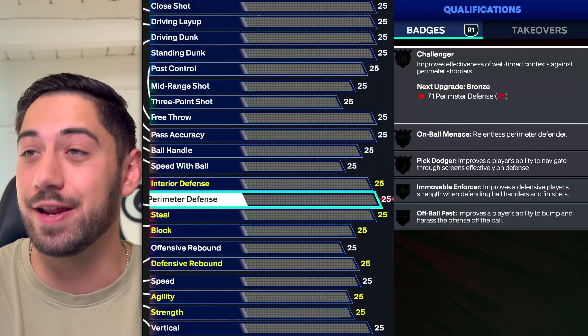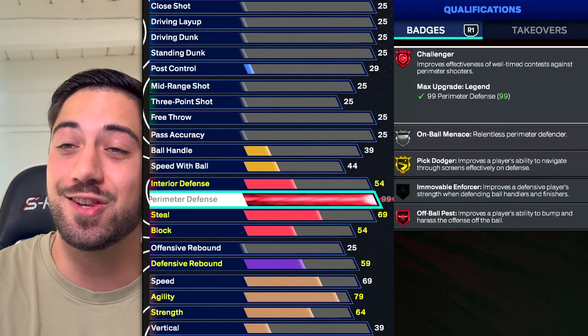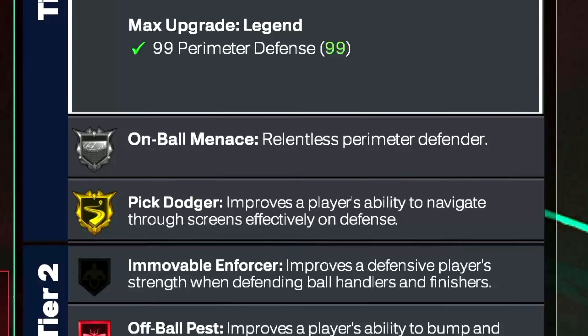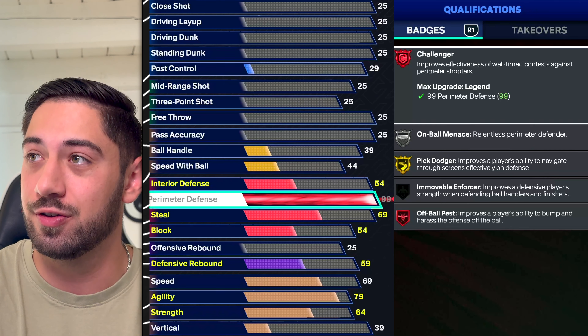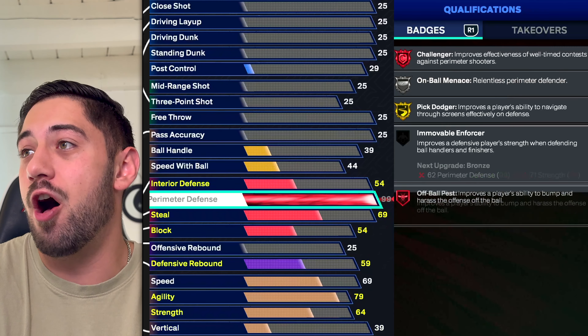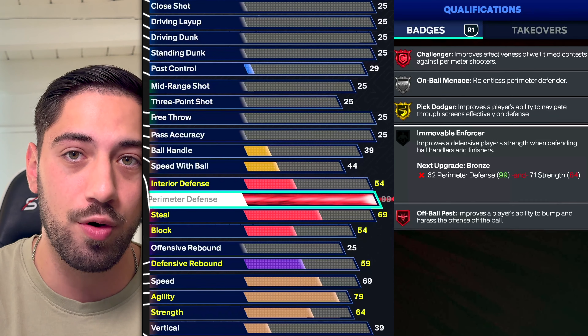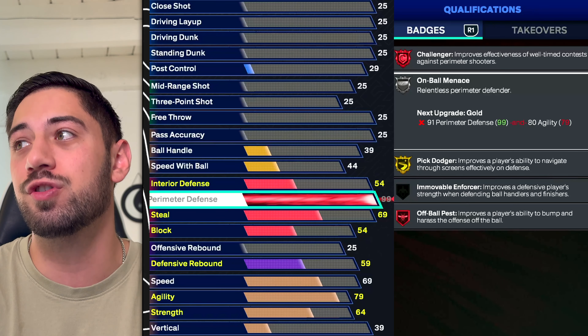I cannot believe I'm having one of my favorite attributes ever at number 20 — perimeter defense. It sucks this year. It's crazy how bad it is. A lot of the badges that come with perimeter defense suck. Challenger has been horrendous. Pig Dodger has been horrendous. Off Ball Pest has honestly been really bad. So the only badges that matter are Immovable Enforcer and On Ball Menace, which has also been mediocre.